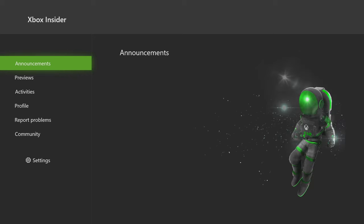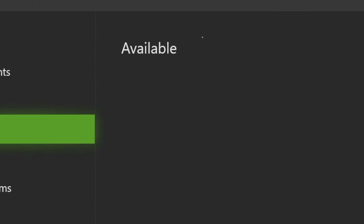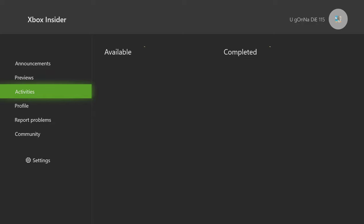I'm actually in the Omega rank only, but it is Sunday and that means one of the surveys you can take should have reset. So if I go into the Xbox Insider app right here and go over to the things that I can do, I should be able to get 5 XP under the activities. Please be available - there should be a survey available or something.